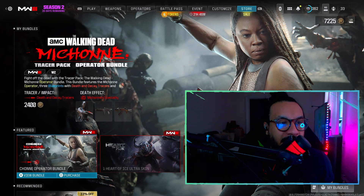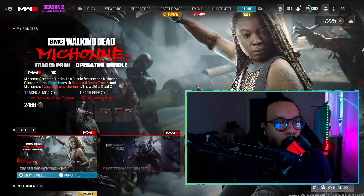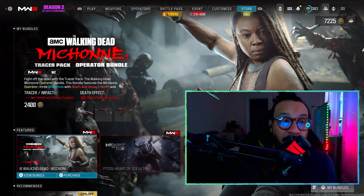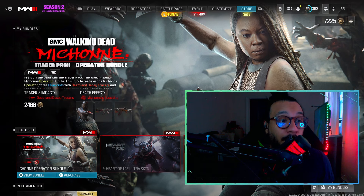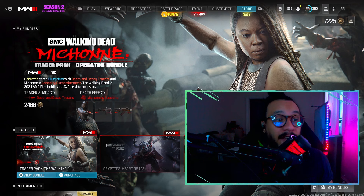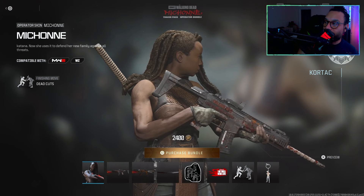The bundle description says: 'Fight off the dead with the Tracer Pack: The Walking Dead Michonne Operator Bundle.' It features the Michonne operator, three blueprints with death and decay tracers, Michonne's specialty dismemberment.